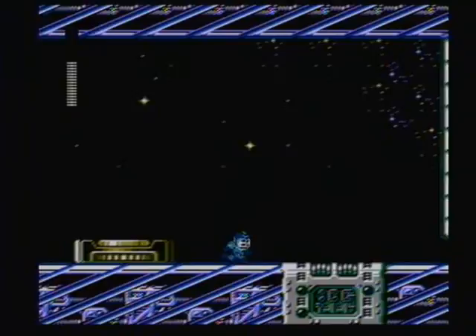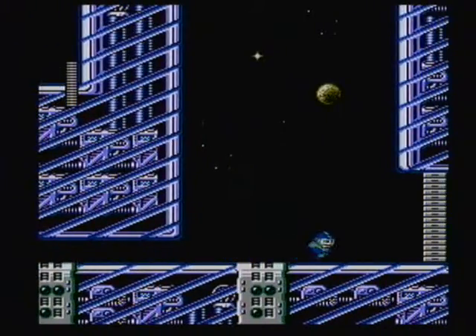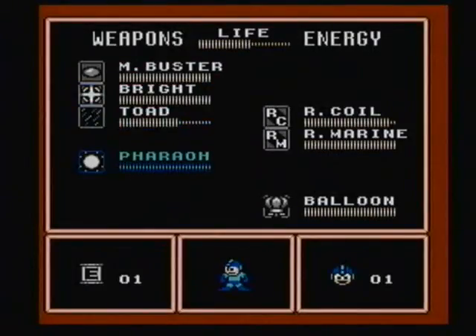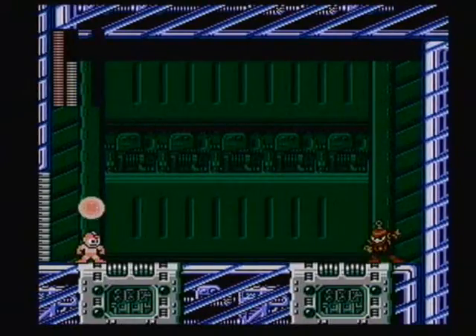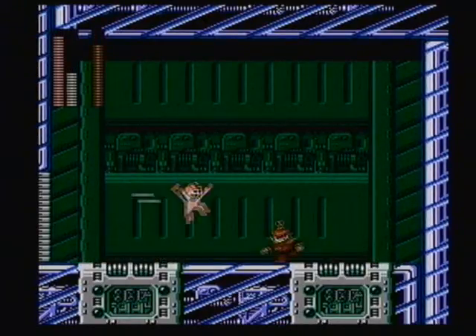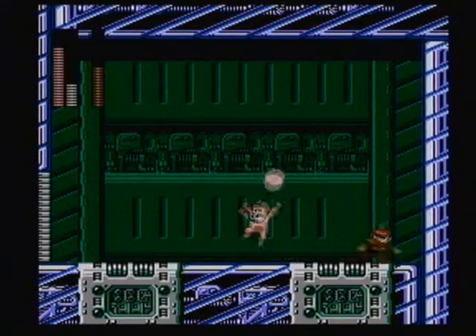Alright, it should be coming up really soon. There we go, finally. So you want to get out the Pharaoh Shot — that's what's going to take care of him. It's one of the weapons that you can charge; you can actually charge it up the longer you hold down your fire button. See how you get that big glowing ball over Mega Man's head? Just keep charging it up and then hit him when it's at full power.